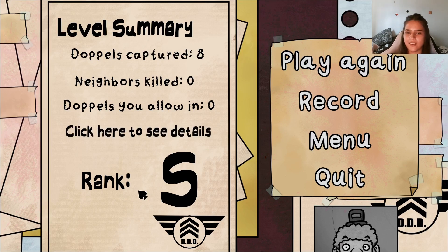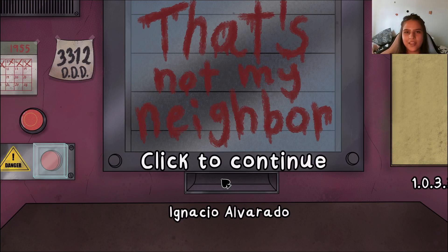Day two summary — doppelgangers captured: eight. Neighbors killed: zero. I let no one incorrectly in because I'm the goat — S rank! Thank you for watching 'That's Not My Neighbor.' There will be more of this game — it's so much fun. We'll try to get all the doppelgangers and anomalies. Like, comment, subscribe, and I'll see you in the next part — bye!